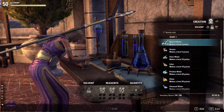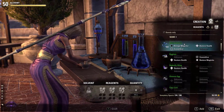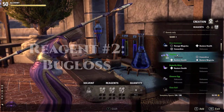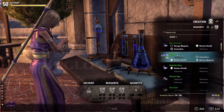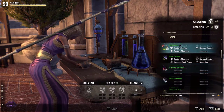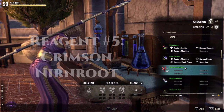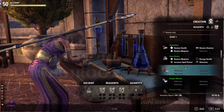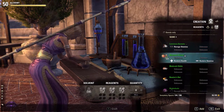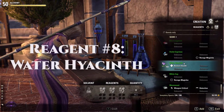Your next ingredients will be your two reagents. There are eight reagents you can use to make this potion and they are: blue anteloma, bugloss, butterfly wing, columbine, crimson nirn root, luminous russula, mountain flower, and water hyacinth.